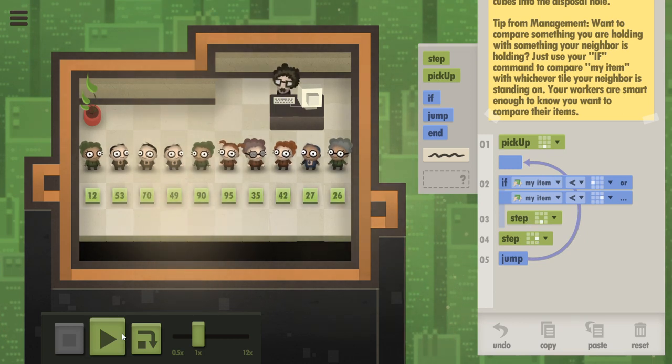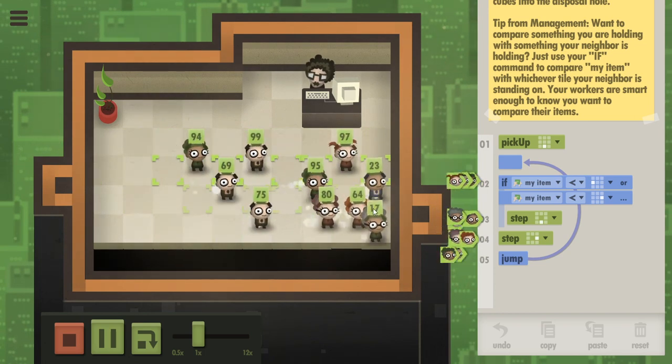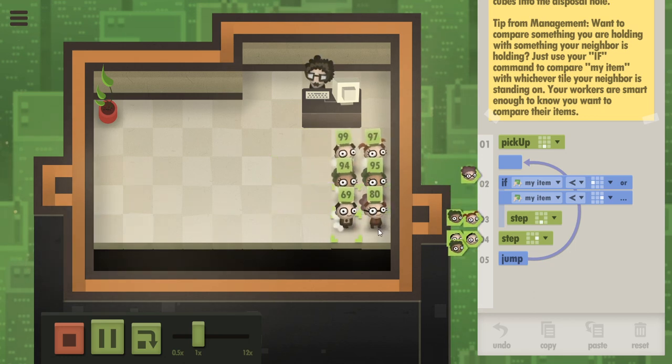Now, this also doesn't work. Because what eventually happens is you create a logjam. At some point, there are going to be people who actually can't step to the right. And the way this game works is that if someone is unable to execute a command, they essentially wait on that command until they can execute it. This person wants to step down but can't.